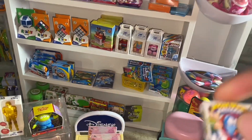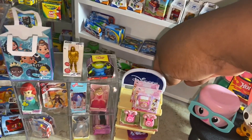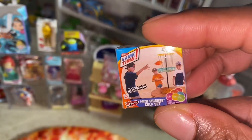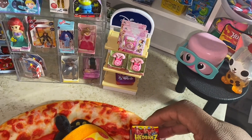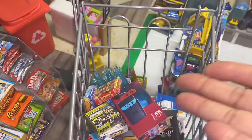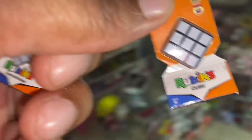So we have this board game called Boom Boom Balloon, so we're going to get this one. We're also going to get this mini frisbee golf set — looks fun. And we're going to get headbands, which is one of my favorite games. Let's go put these in the cart. And there's no fun without some Rubik's Cubes. Comment below if you know how to solve a Rubik's Cube.